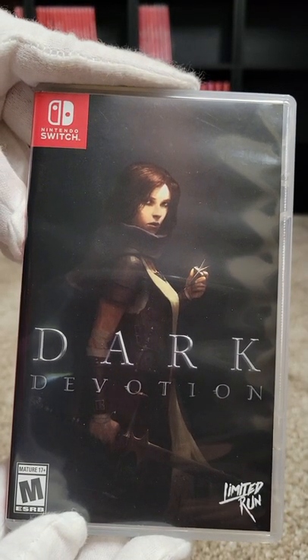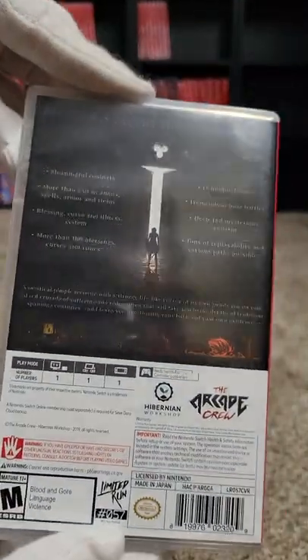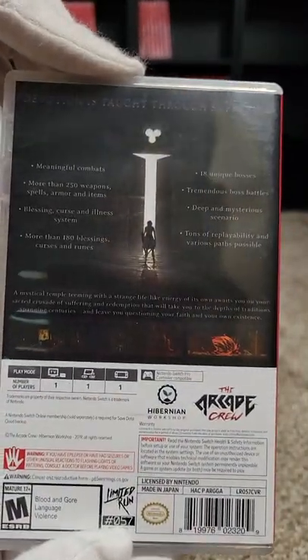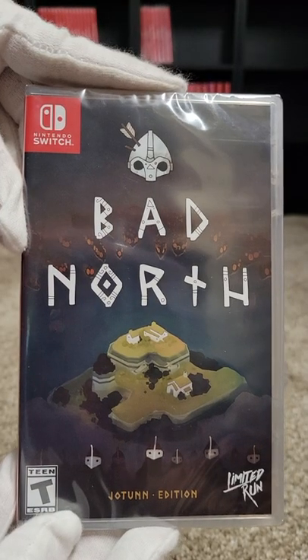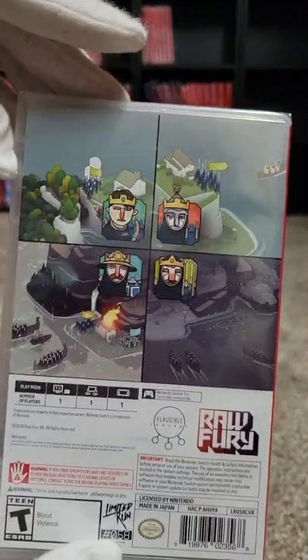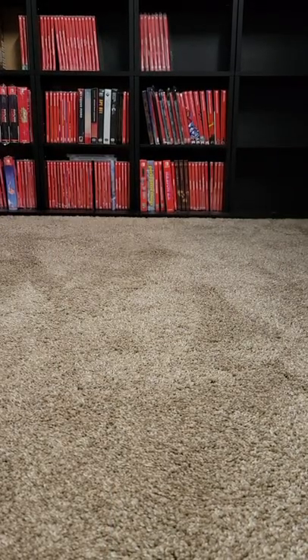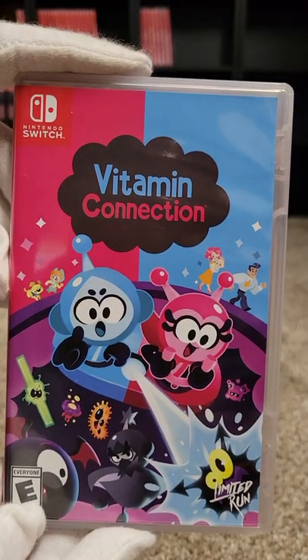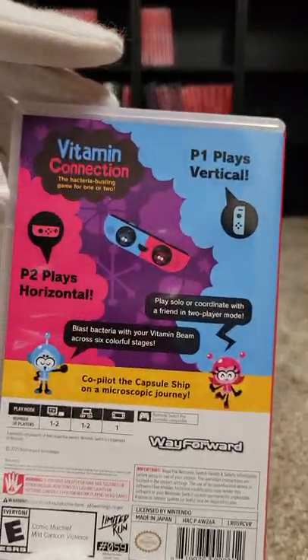Here we have Dark Devotion at fifty-seven — another Dark Souls 2D clone. It's pretty tough and dark, but I like it. Fifty-eight we have Bad North — a tower island defense game. At fifty-nine we have Vitamin Connection — this one's a fun game. At sixty we have Mighty Switch Force Collection, which has all four games, and then Mighty Switch Force.